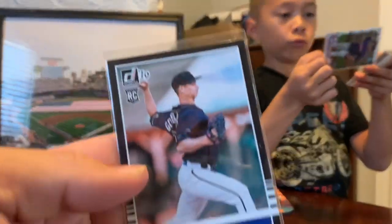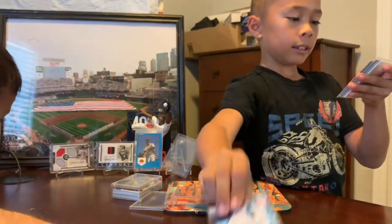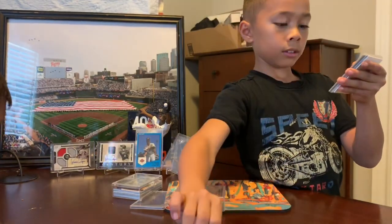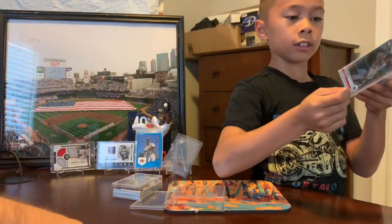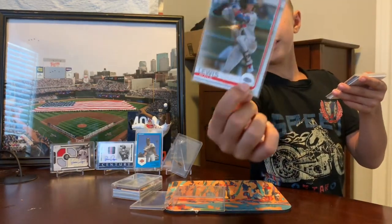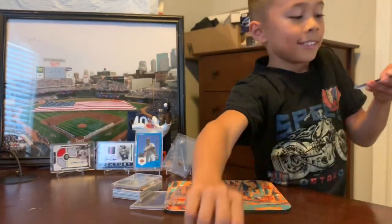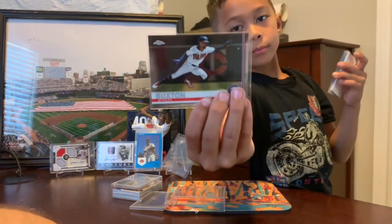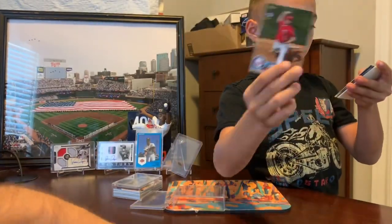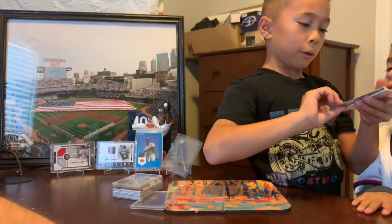Eddie Rosario — hey Daddy, we don't have any Luis Arraez card yet. That's sweet! Eddie Rosario. He's starting off throwing and goes to this one. And then this one — Jorge Polanco, Luis, Logan, Royce Luis. What is this? I've never seen Topps make this one — a Royce Lewis minor league card, yeah it's a top prospect. Royce Lewis — sounds like a Canadian. Alberto Mejia, Byron Buxton. Kepler — and another moment with the same card.